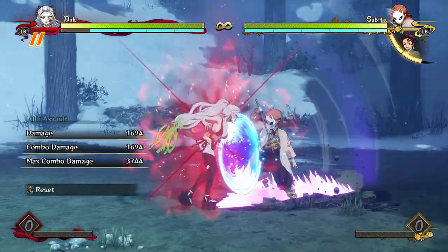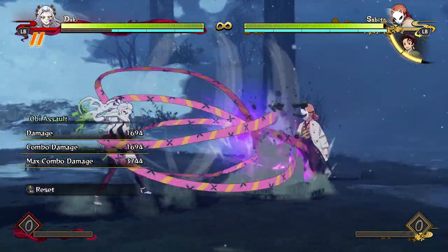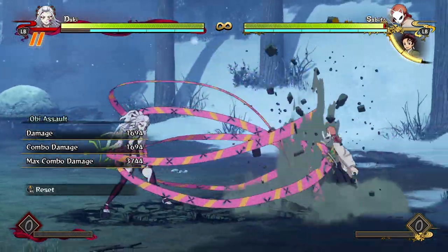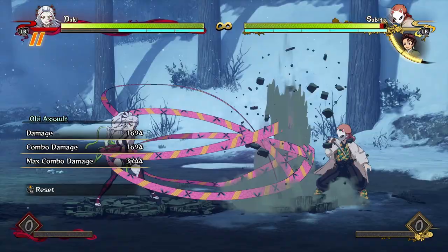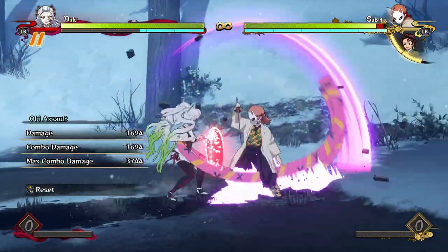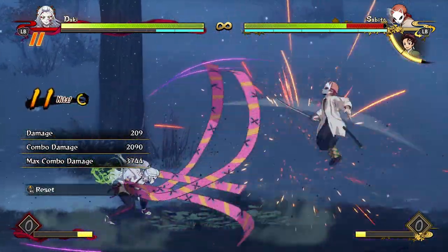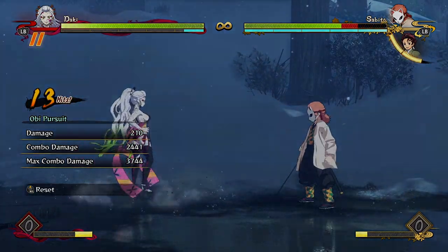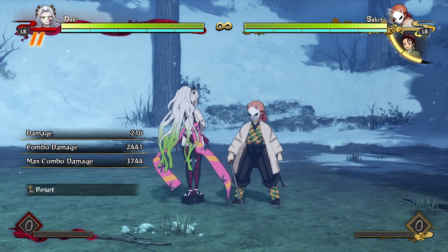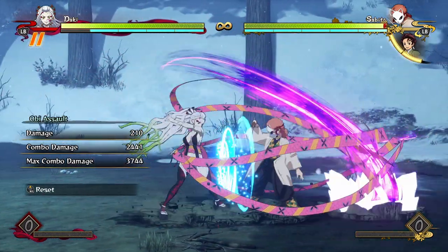Her neutral special is basically like Inosuke's — it's so plus on block that stuff like this is actually a true block string. The opponent cannot even press a DP in here because there is absolutely no gap between her Obi Assault and her regular attack. So all of this is a full block string. They need to do a guard cancel and go for something risky, which is what makes offense so powerful.